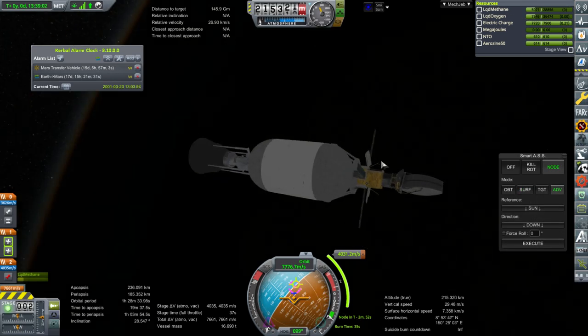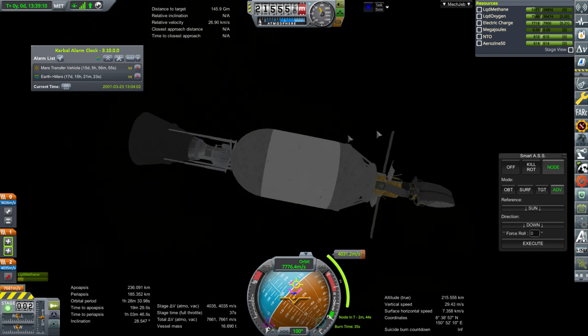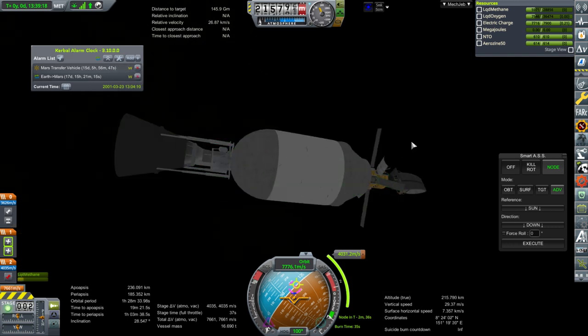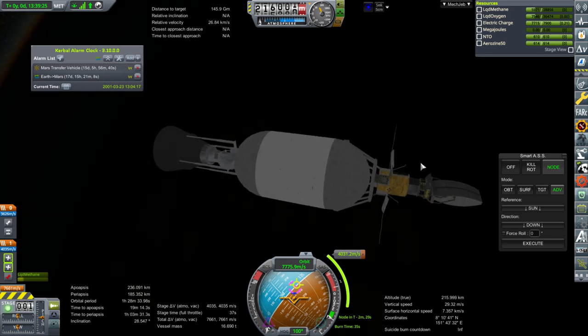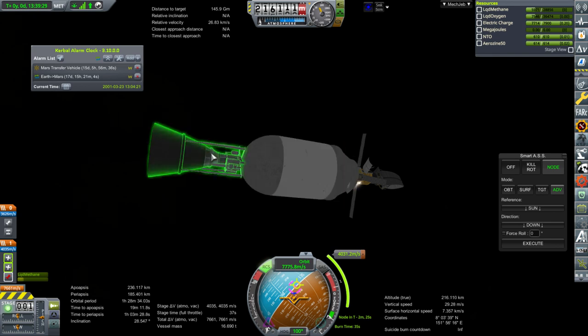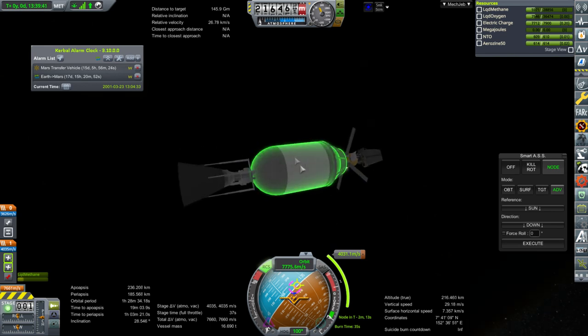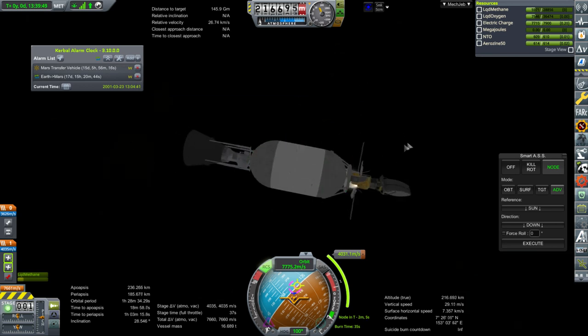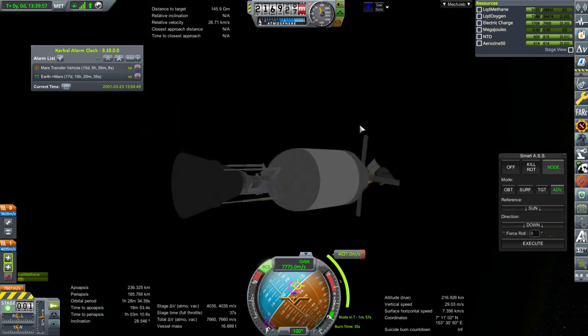We need to use the RCS thrusters to settle the fuel because the reaction wheel is not powerful enough to do it by wiggling. Staging the RCS thrusters on the probe — RCS on. At least we know that the probe's RCS works. Is it strong enough to settle the fuel? These are really tiny thrusters, 45 newton class. The RCS I normally put on this stage is 100 or so newtons each — 400 newtons altogether when trying to settle the fuel down. There are just two of these RCS quads, so that's just 90 newtons. We'll see how they do — oh, it's working! RCS thrusters are not doing too badly.